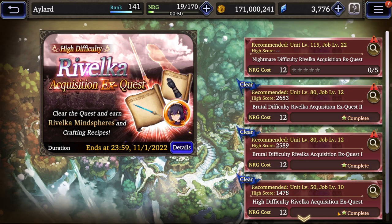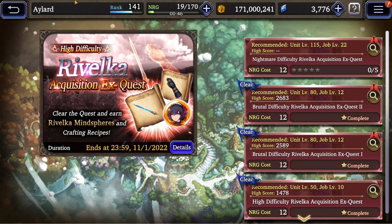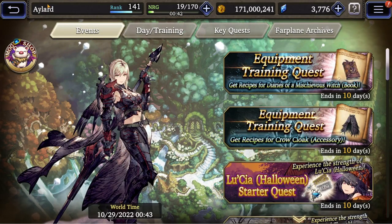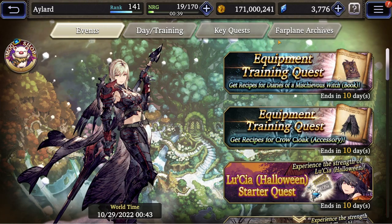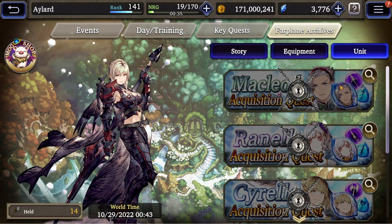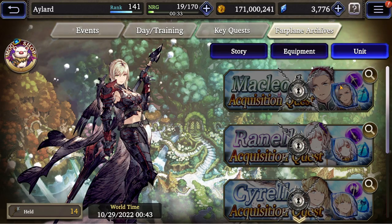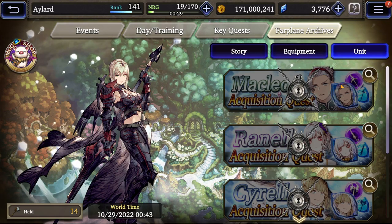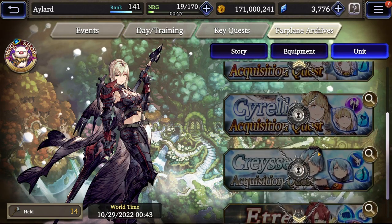That's very, very, very powerful. How do you get this character? I think it's absolutely worth leveling to 120. Farplane Archive — go into a unit, unlock it, play the quest. They're not that complicated. You can get the Mind Spheres easily. All these characters you should have.